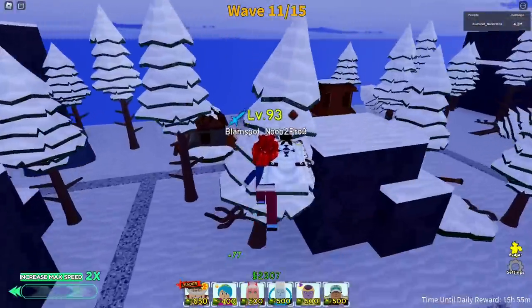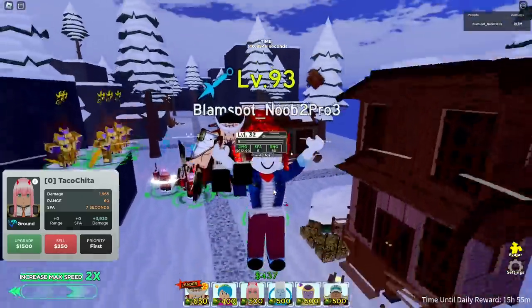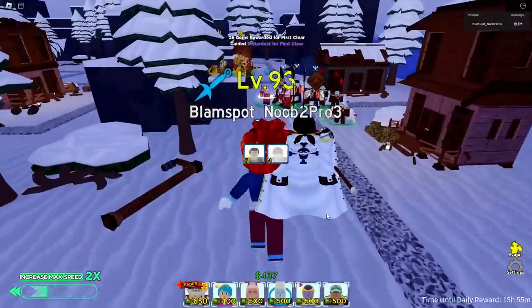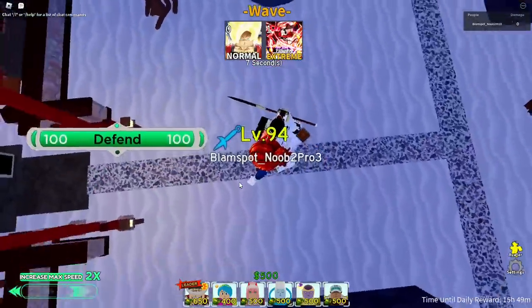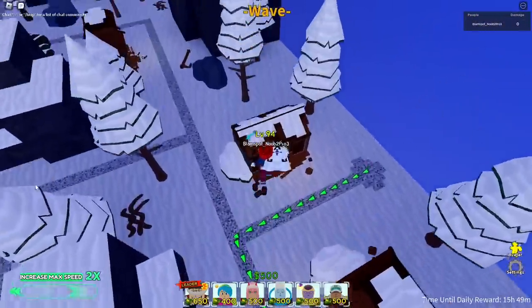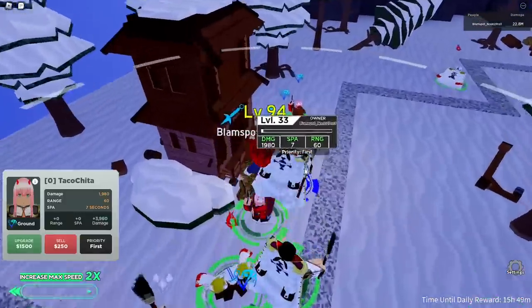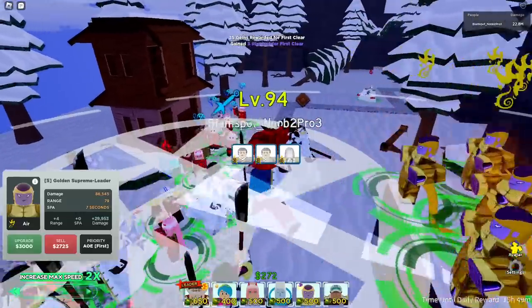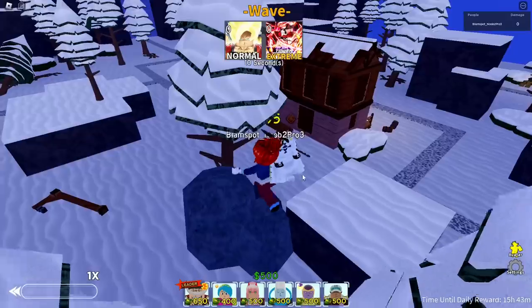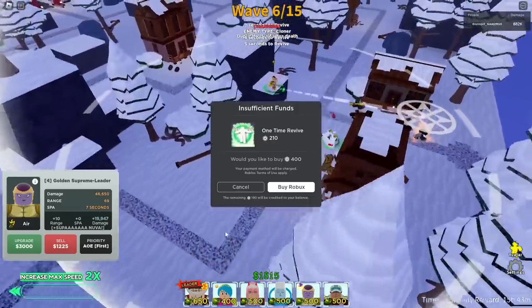We're on a new story mode and new story modes usually give more XP, so hopefully we can get two levels, bringing us to 95. There's the first boss — he has a lot of HP, but easy G's! Still only one level — at this rate we might beat Muzan in this one video! Another W — our Zero Two is already level 34. The amount of unit levels you get from this is insane. We're level 94 right now, and... level 95. What?!